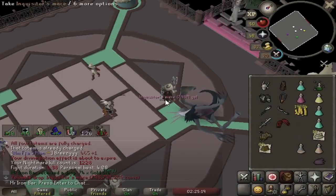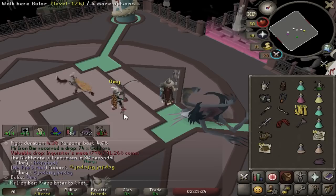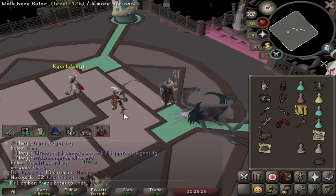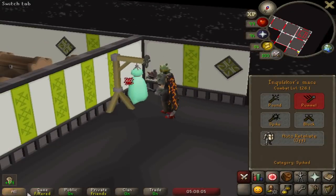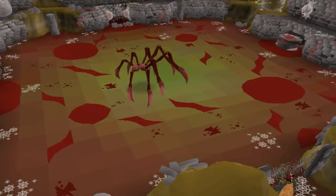So recently I got my hands on the Inquisitor Mace on my Iron Man, and I've been loving that weapon. It's been a game changer for me at Nightmare for the rest of my grind there — saving tons of blood runes and speeding up kills. The mace is best in slot elsewhere as well. I've already tested it at Cerberus, getting 40-plus kills an hour. And there are two other places I wanted to test: Kalphite Queen and Sarachnis.